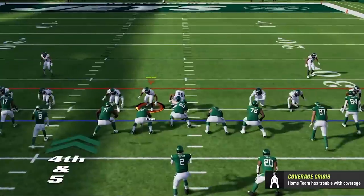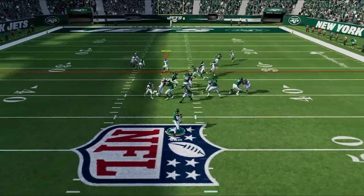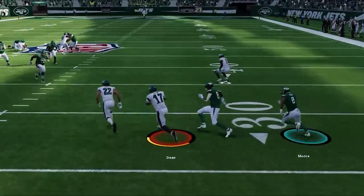On the next play I see he is in the same formation as the play he just ran, so this time I follow that crossing route. The pressure forces the throw, and we will call that a punt as we come away with the user lurk.